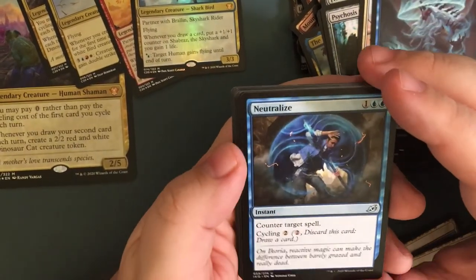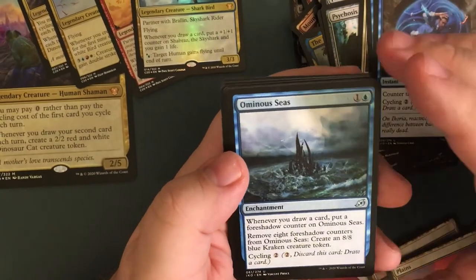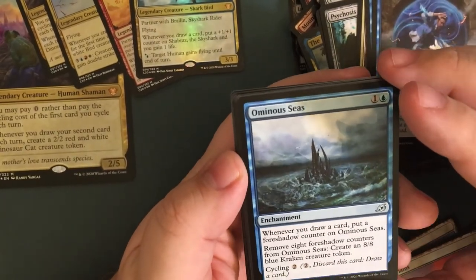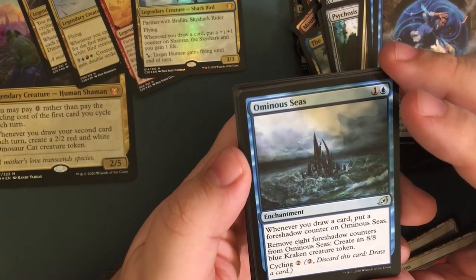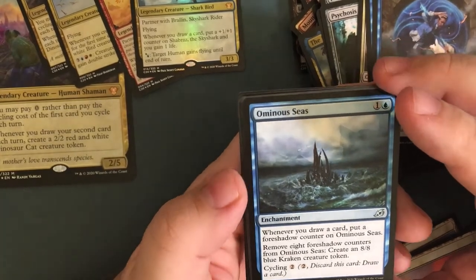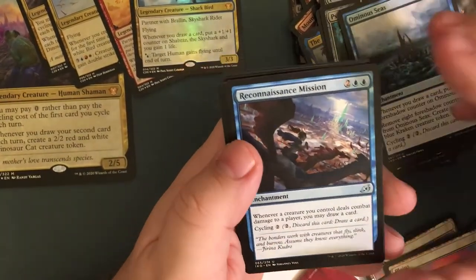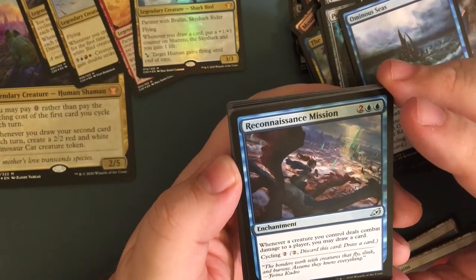Boon of the Wish-Giver — for six, draw four cards, or cycle it for one generic. Neutralize — for three, counter target spell, or cycle it for two. Ominous Seas — whenever you draw a card, put a fathom counter on the seas. Remove eight fathom counters from Ominous Seas to create an eight-eight blue kraken creature token, or cycle it for two. Reconnaissance Mission — for four, whenever a creature you control deals combat damage to a player you may draw a card, or cycle it for two.